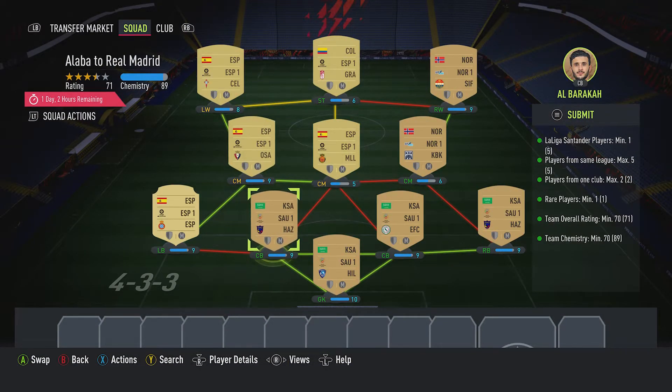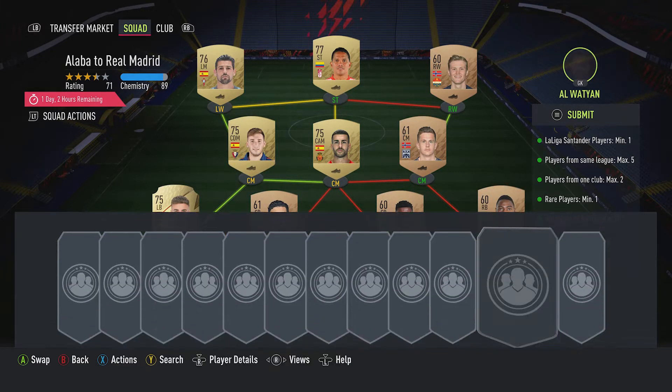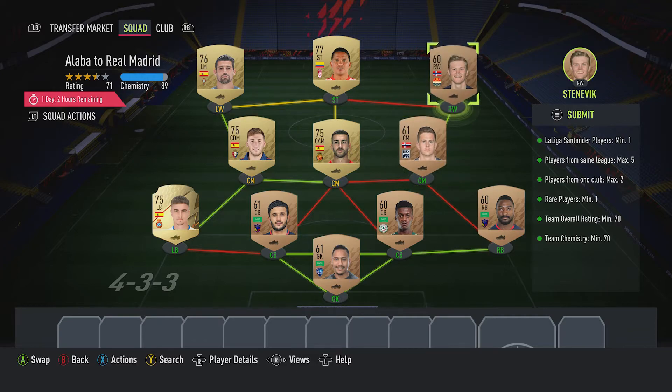You can see we've got loads of extra team chemistry - we're on 89, you only need 70. These four link the two centre backs, the goalkeeper and the right back, and then the centre mid and the right wing. If you do go for different bronzes, make sure you don't spend more than 200 on the bronzes. Make sure you get a good price and they link. You don't have to use the Saudi Arabian league - you can use any league you want - but you can only have a maximum of five players from the same league.